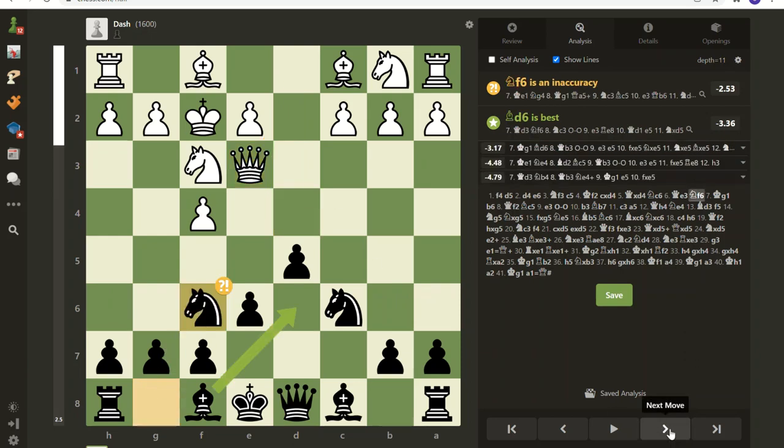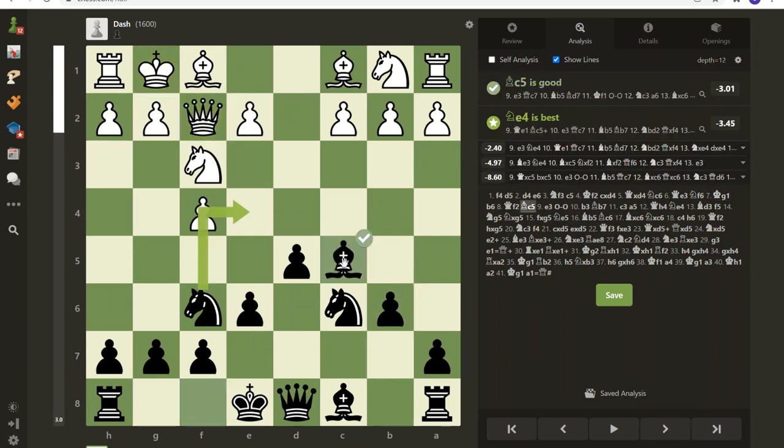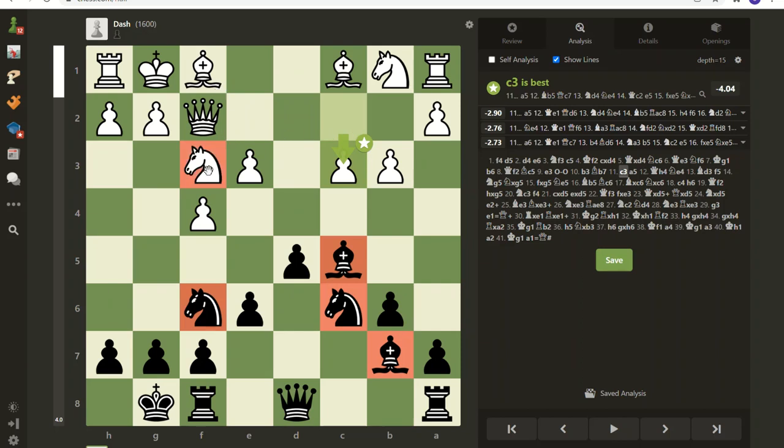Dash should have brought the queen straight back because you'll see what I mean about getting knocked around. I have a habit of developing the knights first - here I should have developed the bishop first, but that's okay. This is a nice pin but it's defended too easily obviously. Now this is important: my minor pieces, all four, are off the back rank - they're developed. My opponent has messed around with the queen so much, only one minor piece is out.